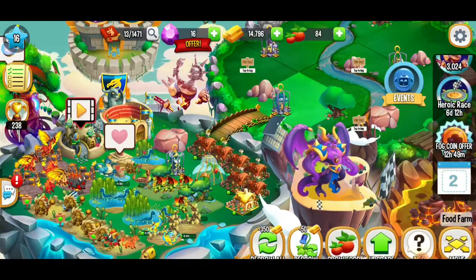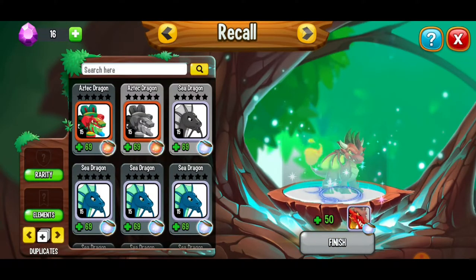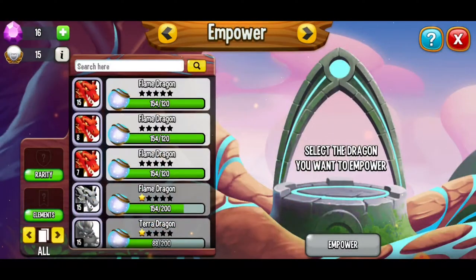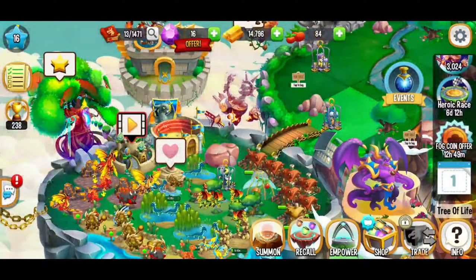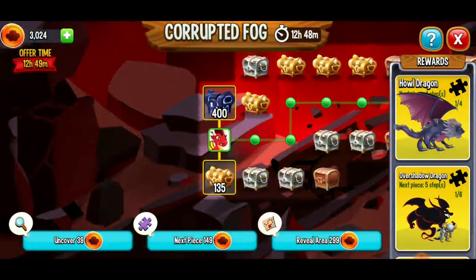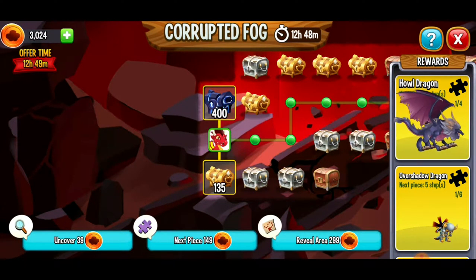Here we're going to go collect that food just one more time. Here we've got a dragon to recall — we're going to do that real quick. Can we level up a dragon? We've recalled quite a lot of dragons today. I'd like to keep leveling up the dragon that we already got a star on. So for that reason we're not going to empower the dragons just yet. Is this finishing soon? We've only got 12 hours left in this.